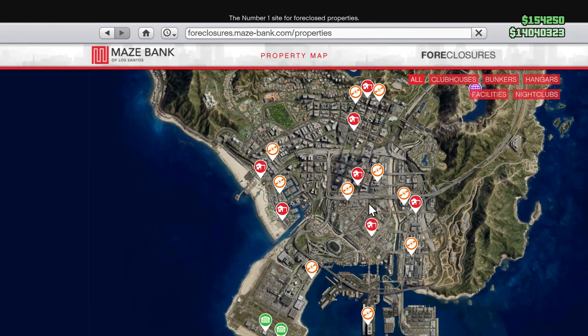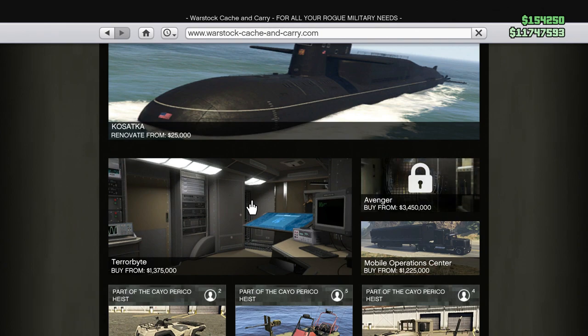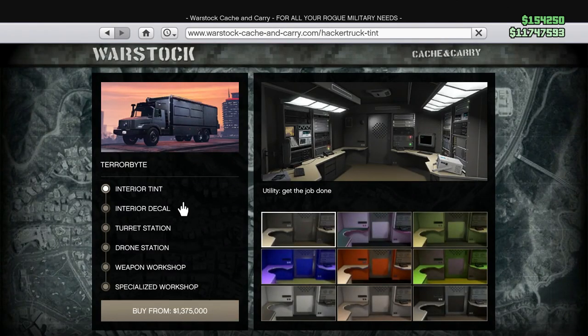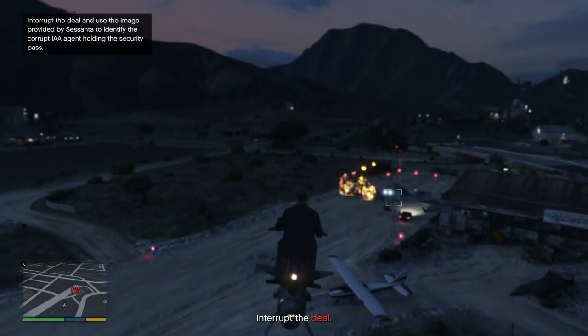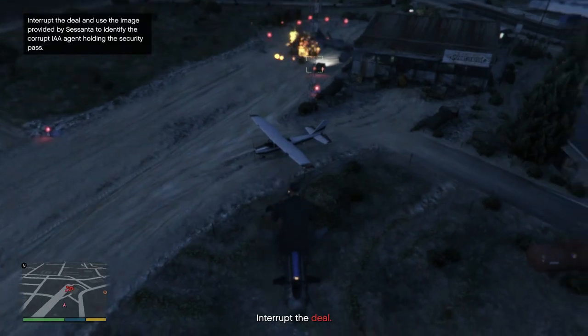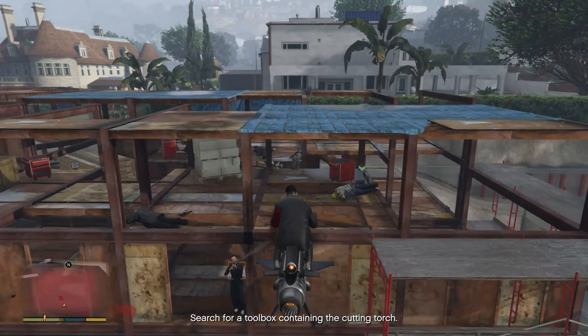The next huge purchase I made after the bunker was not a business. I eventually saved enough money to buy the Oppressor, but to buy the Oppressor MK2 I also needed to buy the Nightclub and the Terrorbyte. All together this cost me near 8 million dollars, even with the Nightclub on sale at Vespucci Canals. Buying the Oppressor MK2 was better than buying any business that week because it allowed me to do the setups for the Cayo Perico Heist so much quicker and easier.